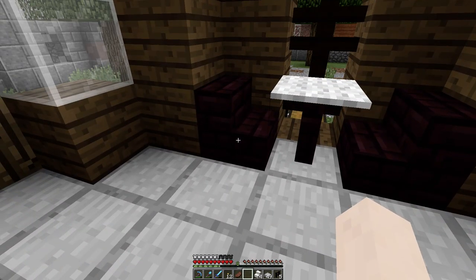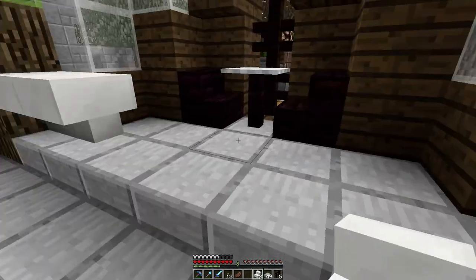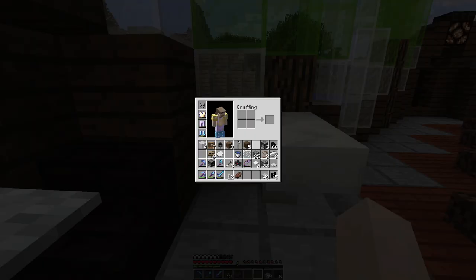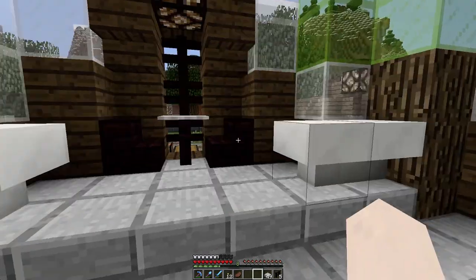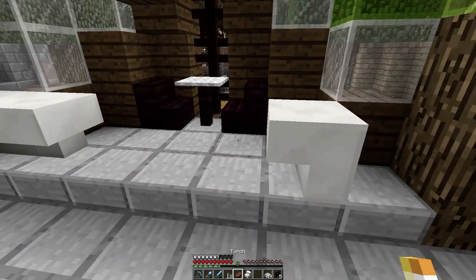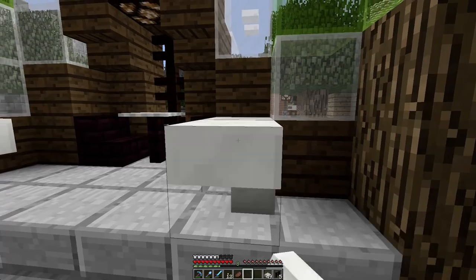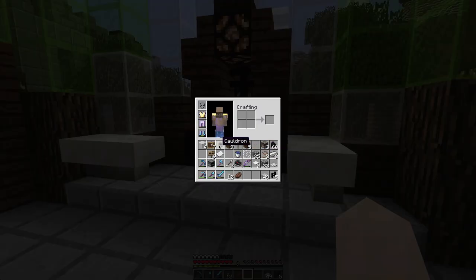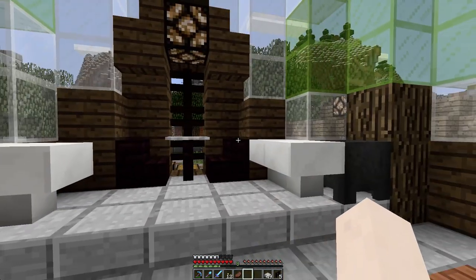We need some counter space here to prepare your delicious meals — let's do counter space there and there. Something else goes there — it's going to be awesome. That's there, that's there, and this goes here. I'm going to put it back this way so it goes in like that. Awesome — we've got a little counter space here. You probably need a sink to wash up your dishes and stuff like that.